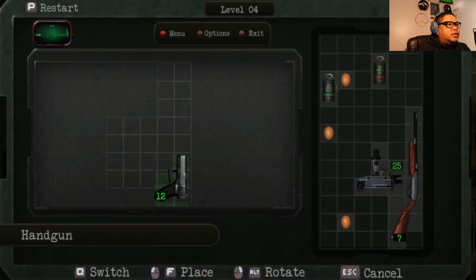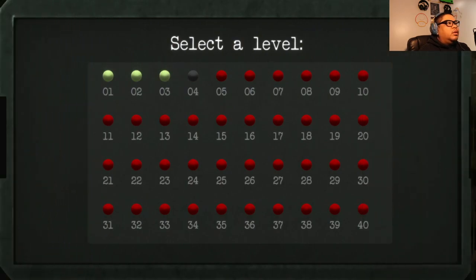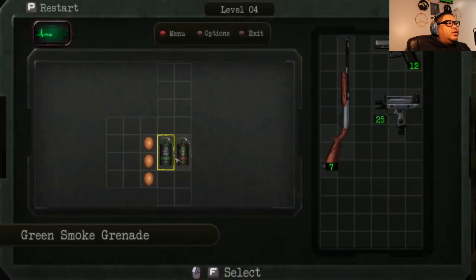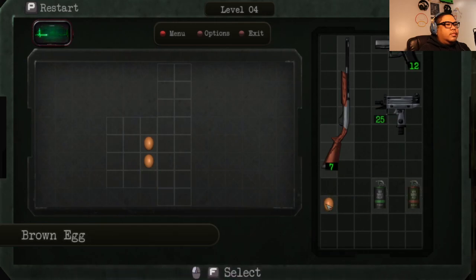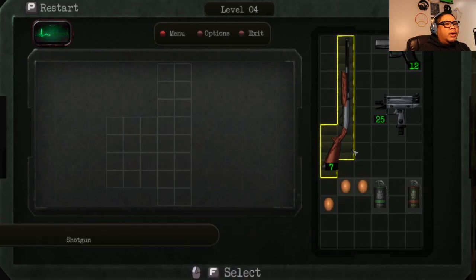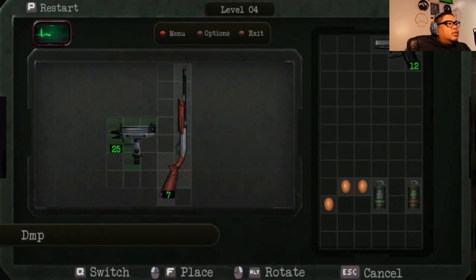If I do this. Done up here. Oh, I hit menu. 40 of these. Okay, gonna do it. I guess I can press F on the item and move it like it's a controller, but I don't like that at all.